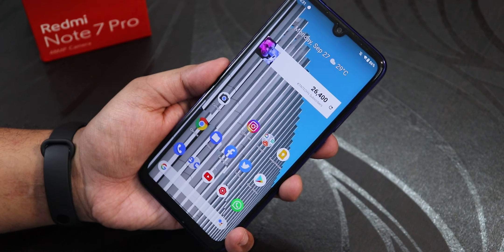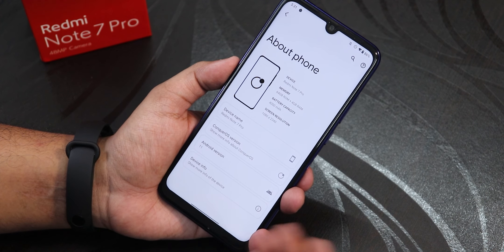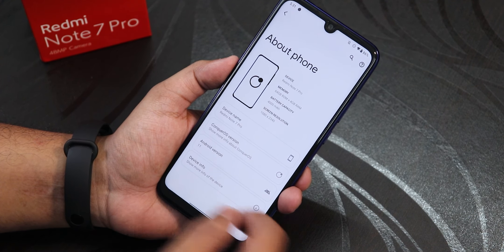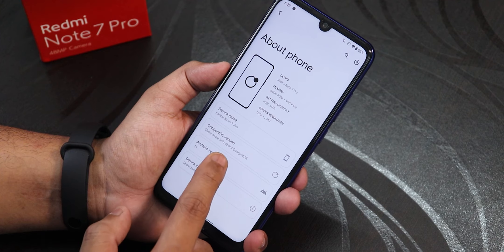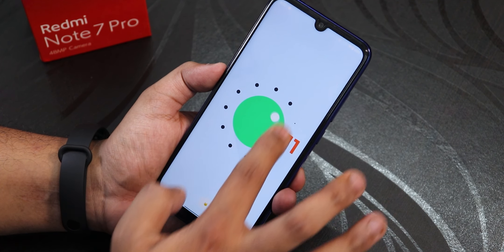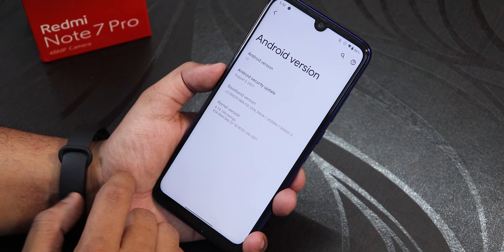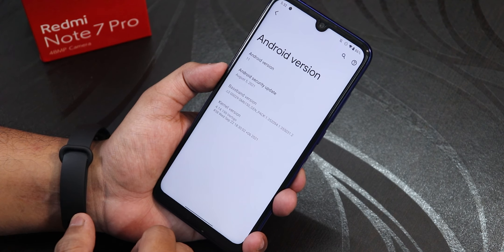In the About section in settings, it has 'About Phone' in bold and the ConquerOS logo. Going into ConquerOS version shows 4.7 with the CEAF revision tag, build number, and build date of 22nd September 2021 with GApps. The Android version section has the Android 11 Easter egg. The security patch is August 5th 2021 — not the latest — but may update in future builds. The stock kernel is Vertigo 4.14.190.